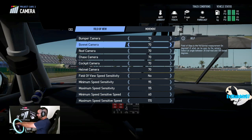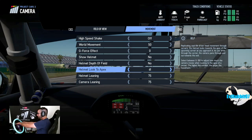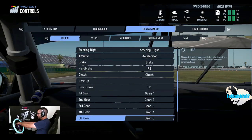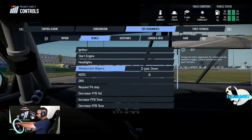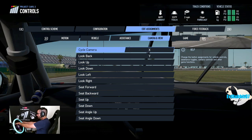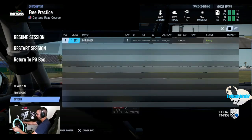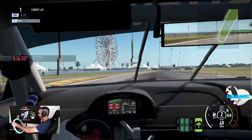Going into camera settings: GFX off, show helmet off, helmet depth off, look at apex on — because I like to do the helmet view without the helmet. Then in controls, I need to find camera cycle. Looking through the options — assistance off, camera cycle found — going to set that to Y. Now we're back continuing with that head view looking at apex, which is what I wanted.